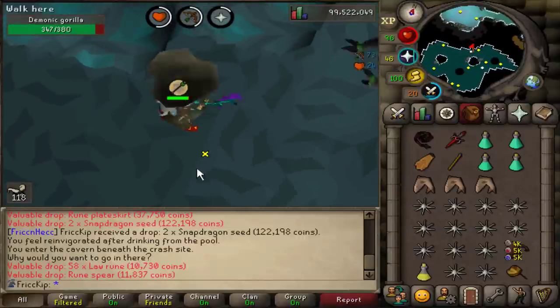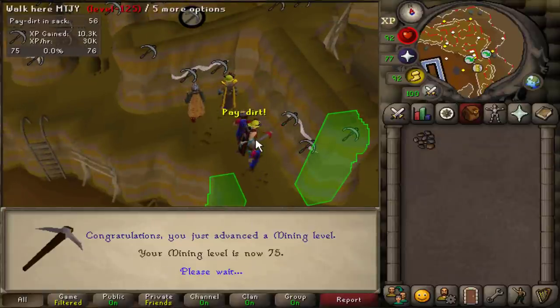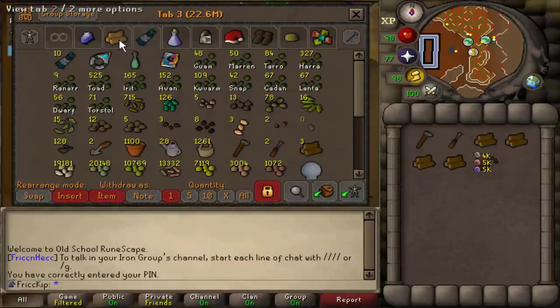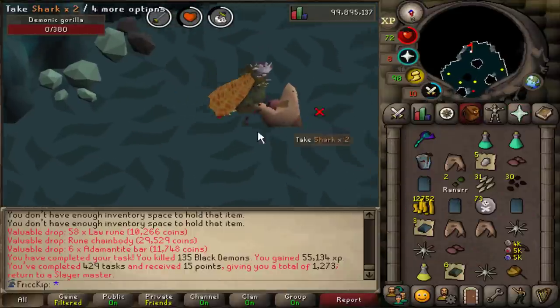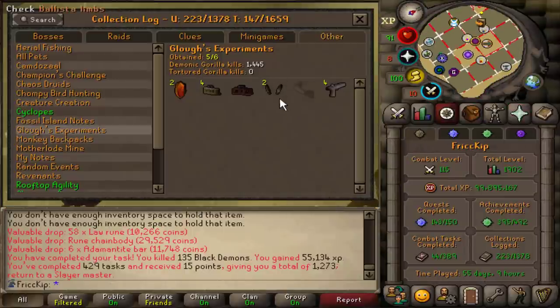Oh my god, rune spear? You know how many dragon warhammers that could have... There's level 75 mining. I came over to Motherlode to AFK today because I still need to get the coal bag and full prospector. Unfortunately, it looks like this is the last birdhouse run I'll be able to do with the ulogs, and after this I'll have to go back to using maple logs from Kingdom. So I gotta get back to Zora as soon as possible to get more ulogs for birdhouses. There's the last kill of the Demonics task, and no Zenite. The KC is now up to 1,445.